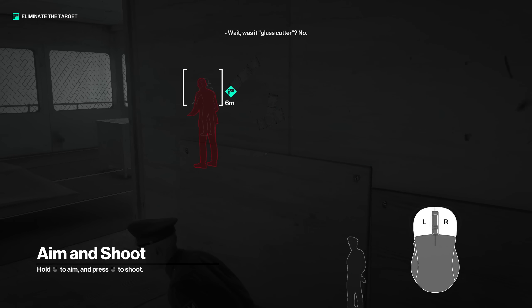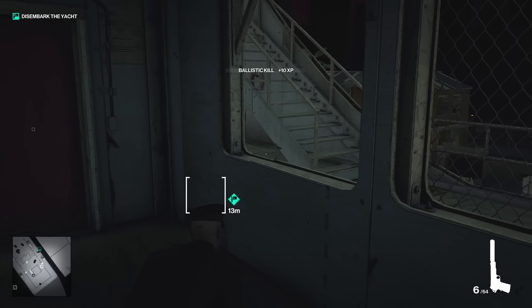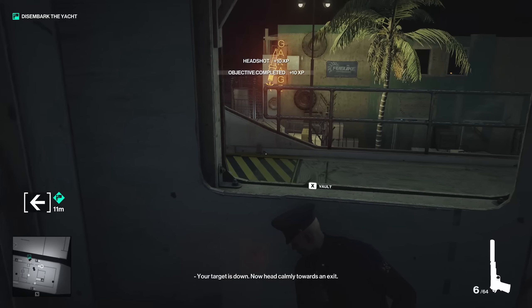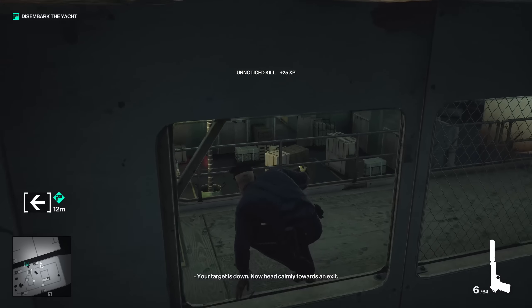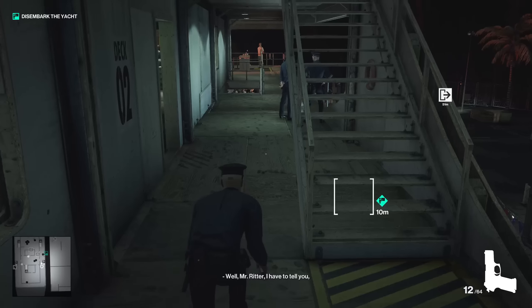I'm not exactly sure what this guy is being sold, but I don't really care. My objective is to eliminate Ritter. With his contact not paying attention and looking out the window at a blank wall, I can now actually engage the target.